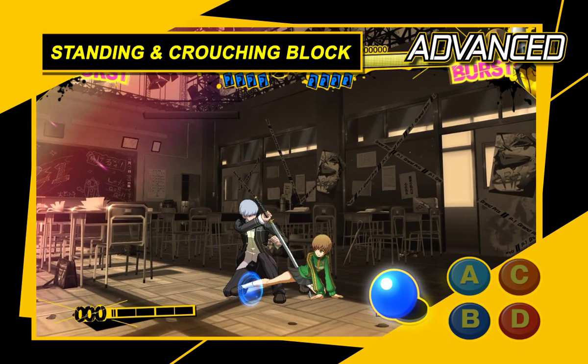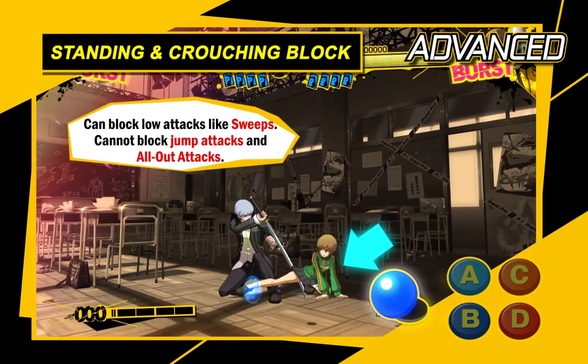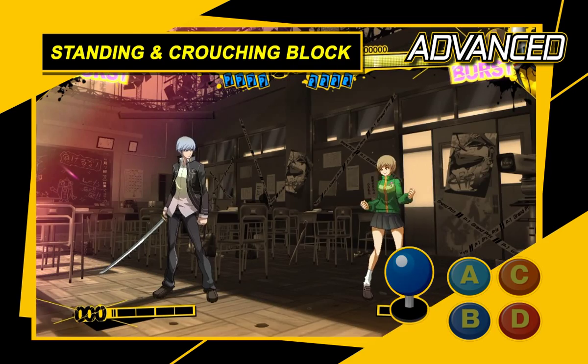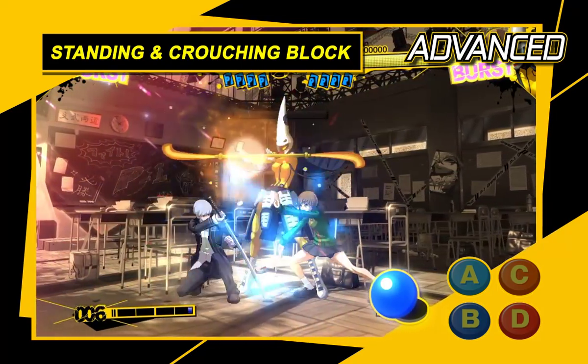A crouching block defends against low attacks such as sweeps. Press diagonally down and away from your opponent. Each block is vulnerable to some attacks, so you must adapt to the opponent's assaults.